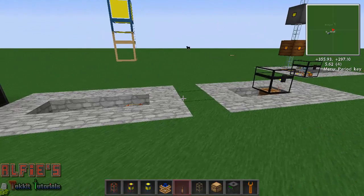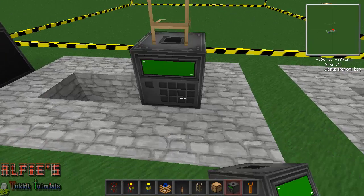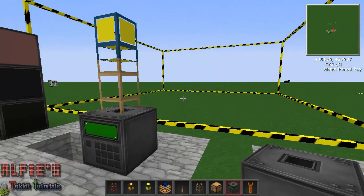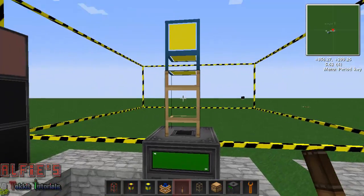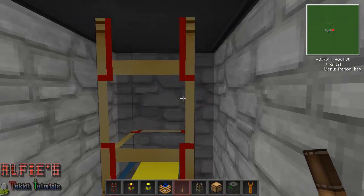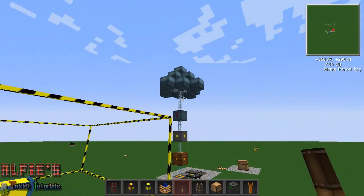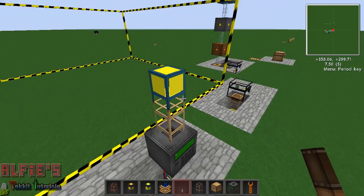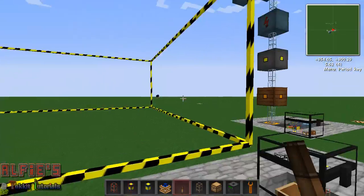So first of all, when you place a quarry down it will look like this — you get these caution lines, and that's what it's set to by default. Here I have teleportation pipes above and below. There's a wooden transport pipe which is getting energy from there, and I'll explain that in a minute. The items go teleport and come into here.